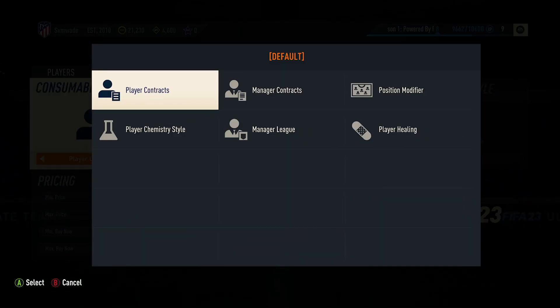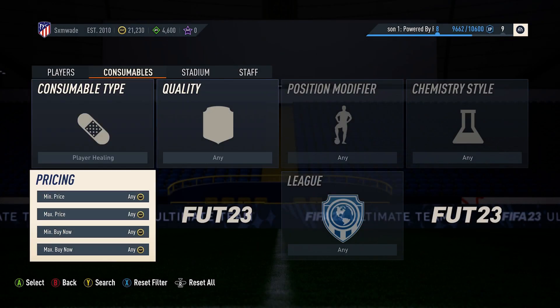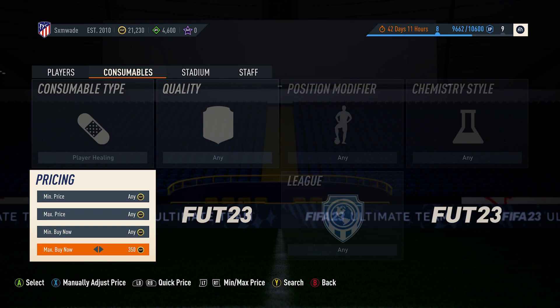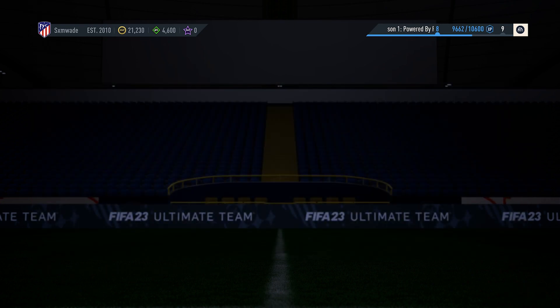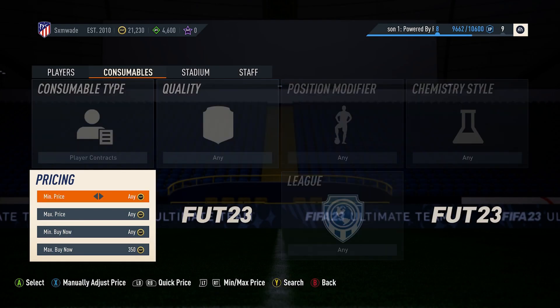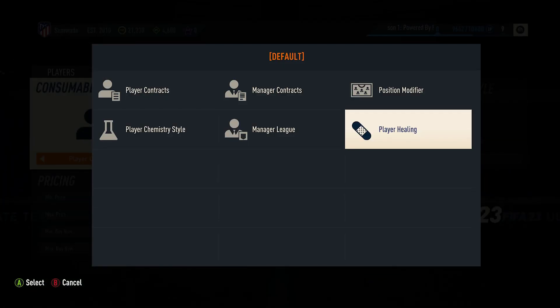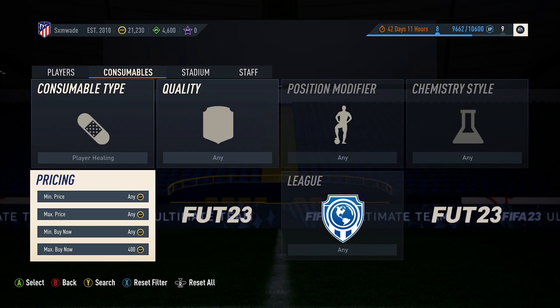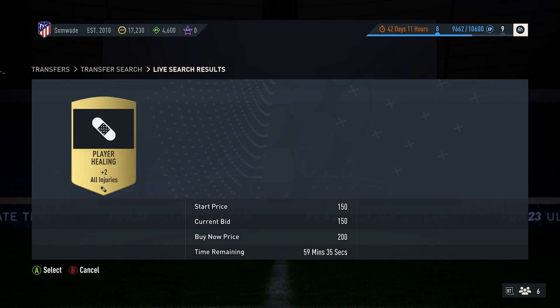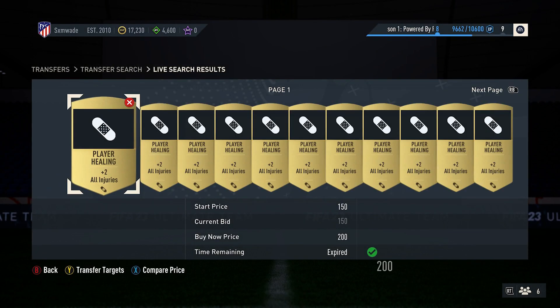To begin, go over to consumables, then go on player healing. If you search around 350-400 coins, you'll notice there aren't actually many on there. It's usually after 500 coins where there are quite a few pages, and that is the price that people list for — but at that price they won't really sell.